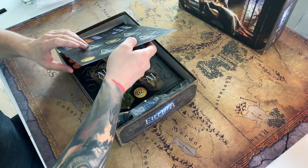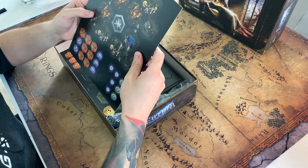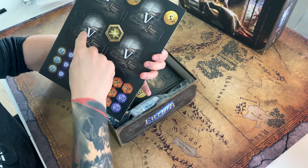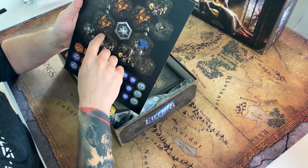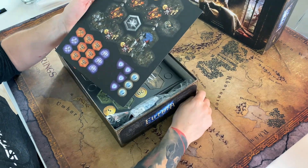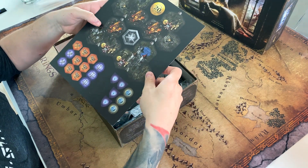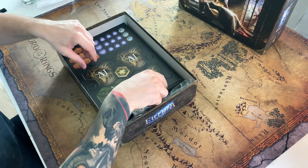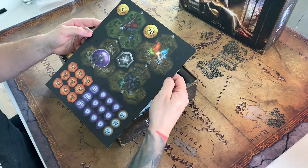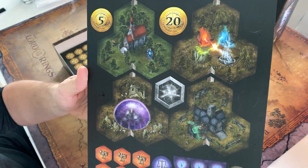Now we get to the higher level map tiles. As you progress, you're going to draw the higher tier map tiles. I believe they're going to be harder to enter, so you need to level up, because this game has a beautiful leveling up mechanic. You need to level up to get to the harder parts of the kingdom. For example, this church or monastery tile — this looks great.